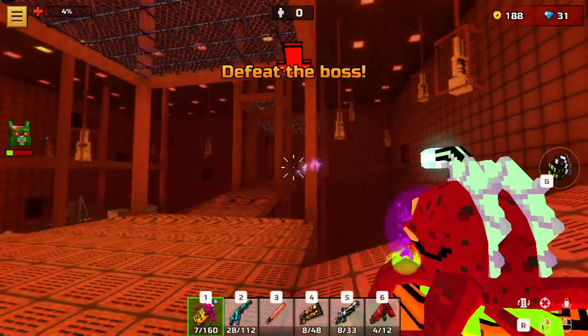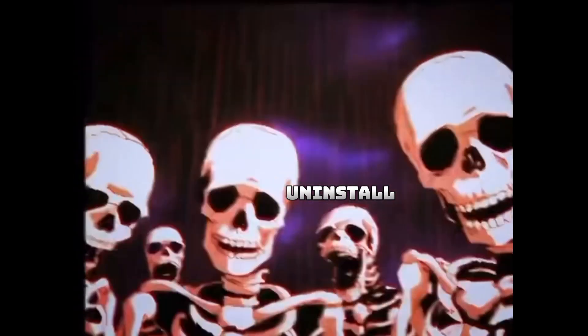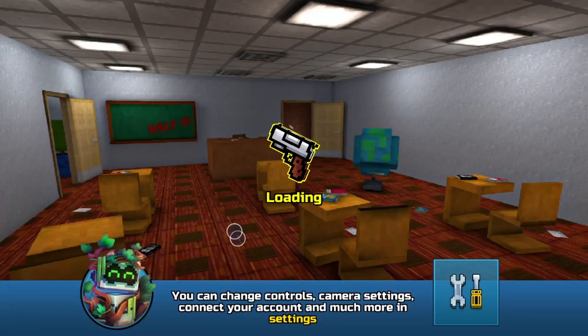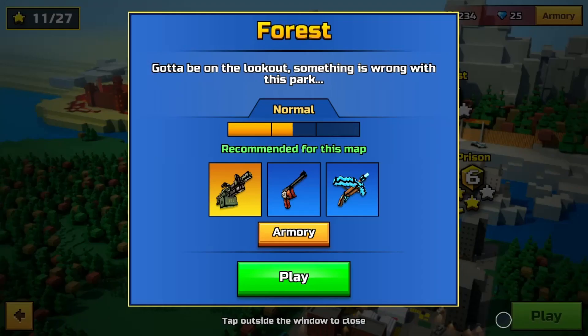Oh no, it fell off! I guess I gotta do that whole level all over again. Hey, what is going on everybody, it's DoeKnowsBest and welcome back to Pixel Gun 3D. In the last episode we went through a few other areas — in this video we're gonna finish up the rest of the first world and move on to the next one.